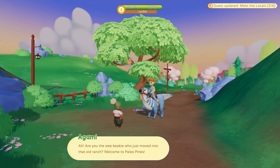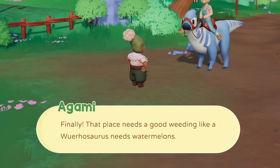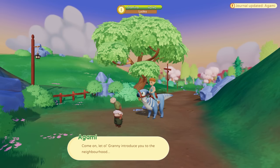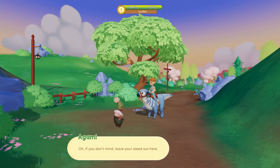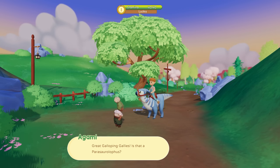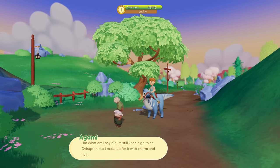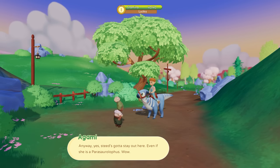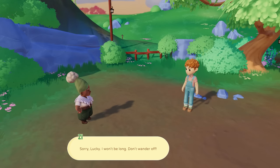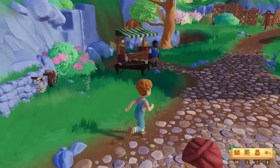Oh hello, who are you? Are you the new one who just moved into that old ranch? Welcome to Paleo Pines! My name is Agami and everyone here calls me Granny. You looking for Pebble Plaza? Come on, let Granny introduce you to the neighborhood. Leave your steed out here — too many whatnots and whiplets inside to have eager dino tails swinging about. Great galloping galleys — I haven't seen one of them in the valley since I was knee-high to an overraptor! Apparently I have the rarest parasaurolophus ever!